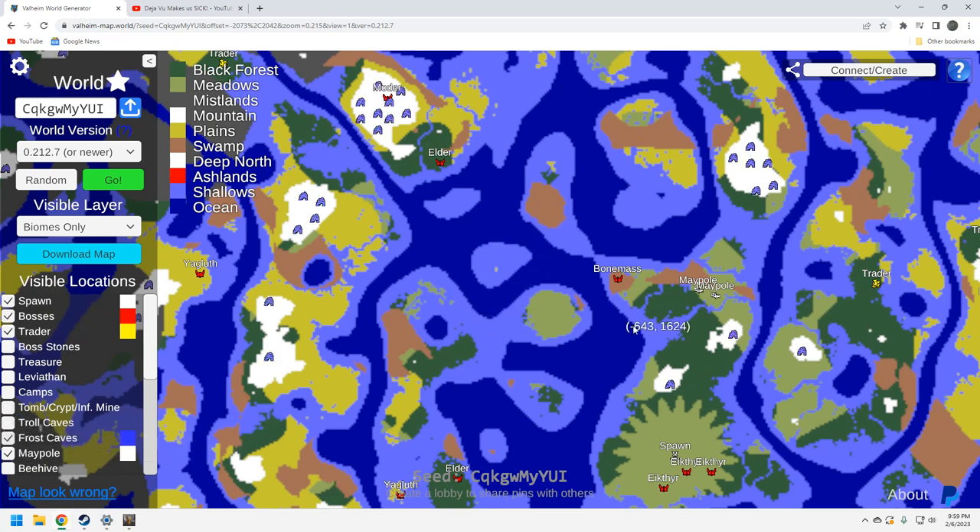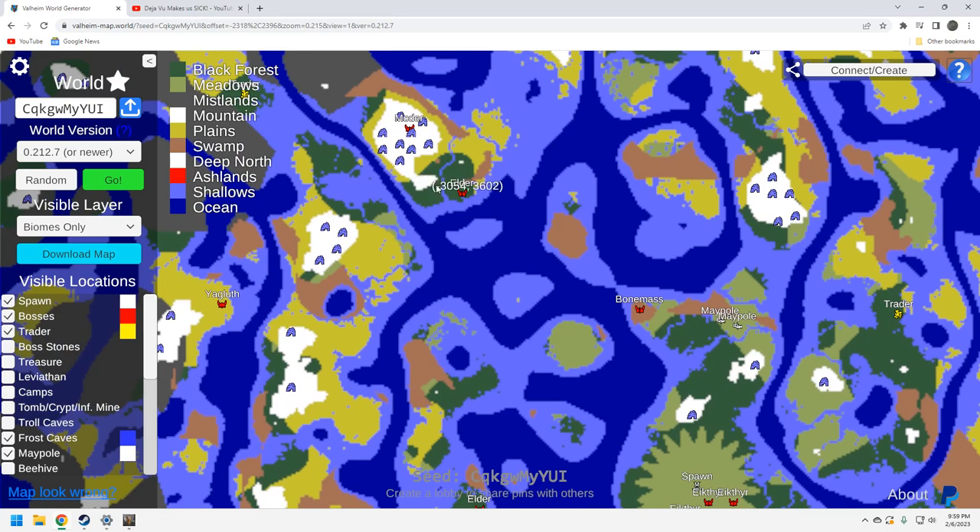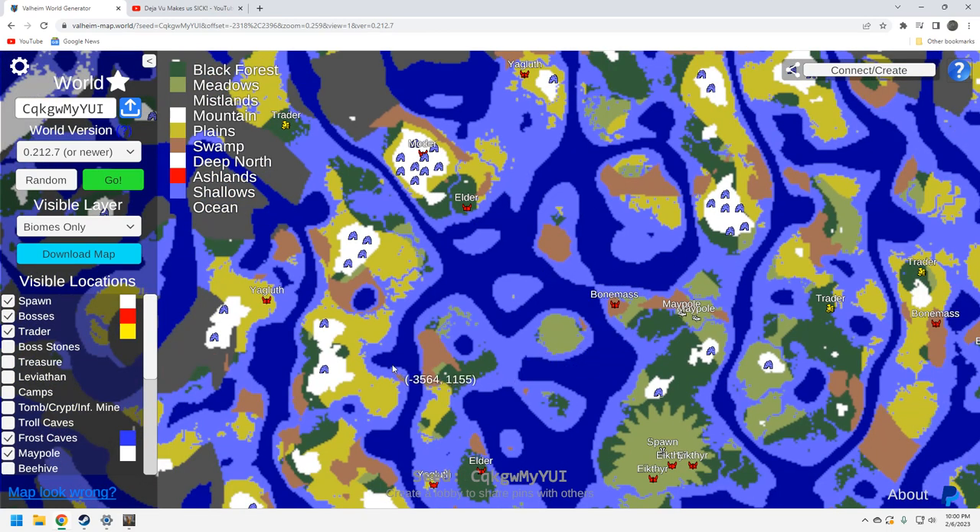Frost caves — there are a couple on the starter island which is great if you want to farm that stuff. The Moder location is full of frost caves which is fantastic. There's another one up here and one by this Yagluth. That's enough — you always want to find frost caves at the Moder location because once I find Moder I pretty much farm the heck out of that mountain location.